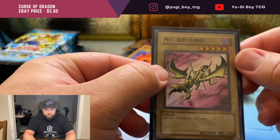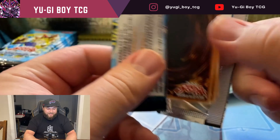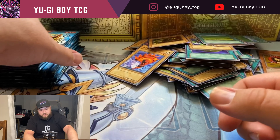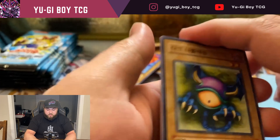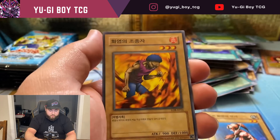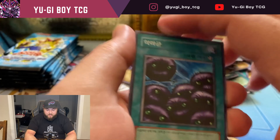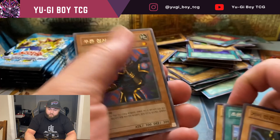No ultras yet — this is really getting a little scary. We're about halfway and we still have not pulled a single ultra rare. Trial of Hell — or Trial of Nightmare depending on the edition — was originally Trial of Hell before they changed it for censorship reasons. Another Pot of Greed, that's pretty nice. A lot of these common cards don't have much value in Korean because the boxes are so cheap.